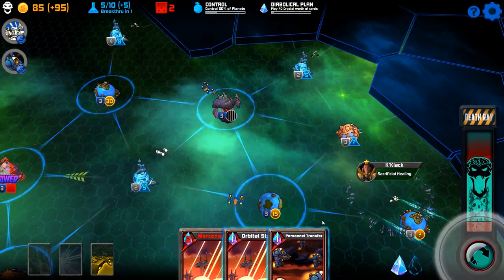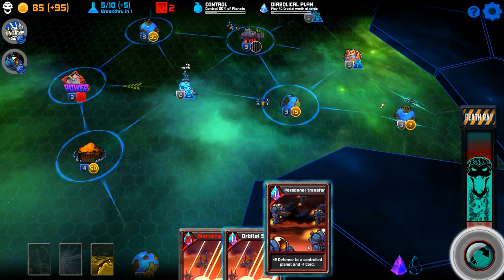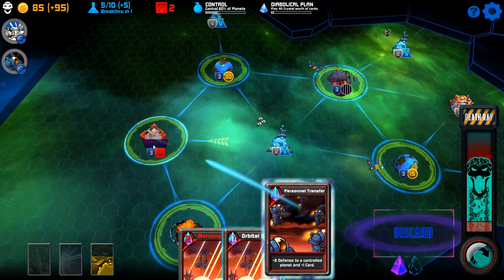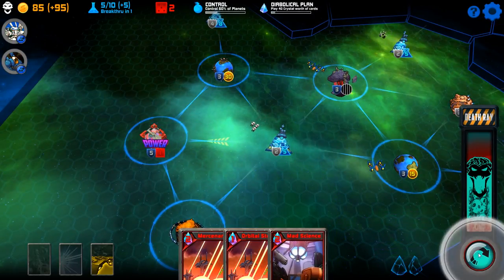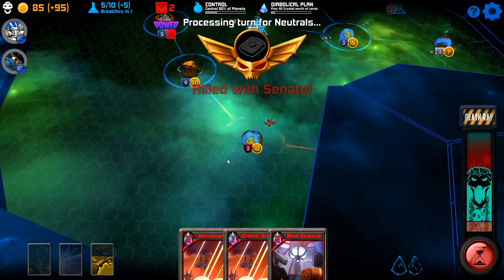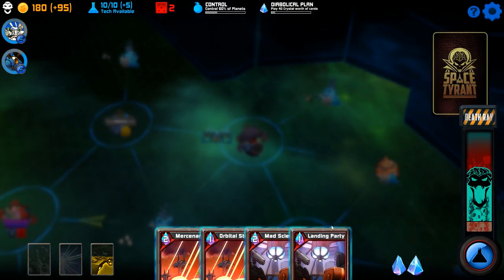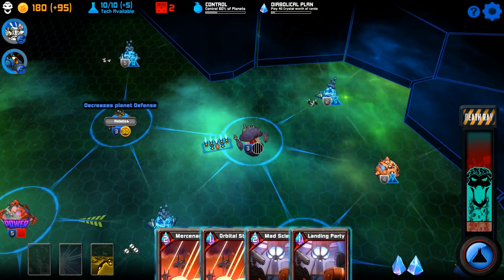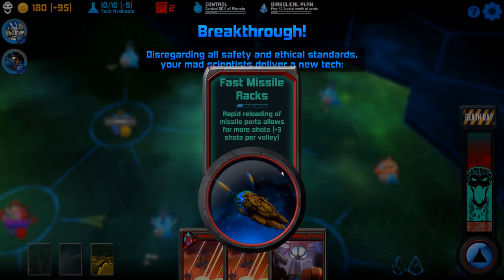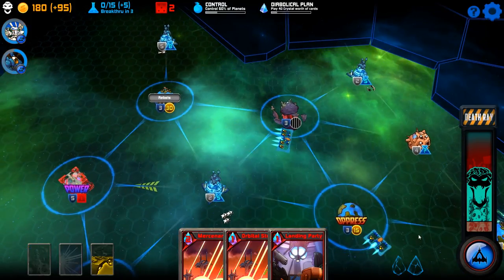I'll just go for that one. We have orbital strike — not that helpful. Siege — super not that helpful, sort of. I'm gonna armor up the barracks if I can; the barracks is arguably the most important thing to this entire strategy. The rebels? I have to take a look at this — it decreases the planet's defense. That's fine. Let's use mad science, pick up a free — that's exactly what we're looking for. Let's do plasma furnace; I'll use those guys a decent amount.